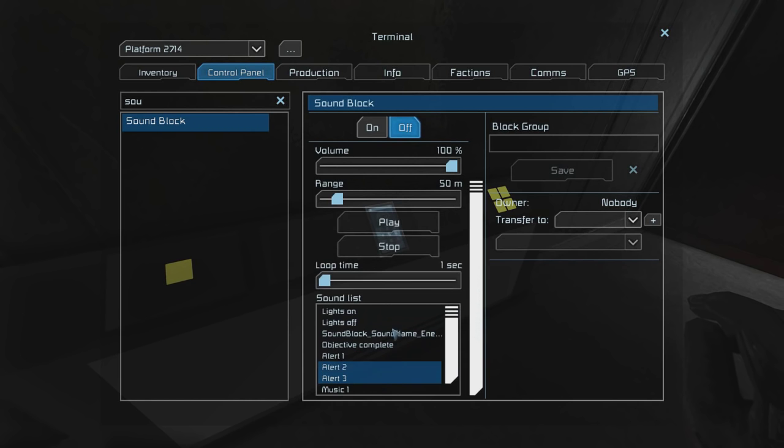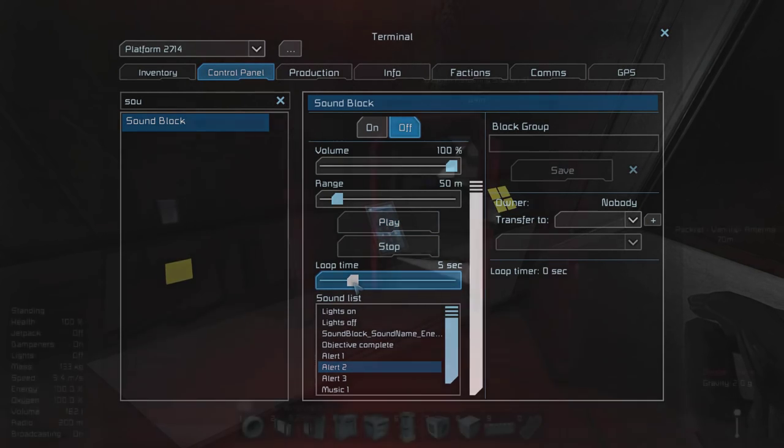For me, I sort of prefer alert 2, but you can use a custom sound or any sound that you like — it really doesn't matter. Then you want to set the loop time for around five seconds. You could probably set it a lot longer than that because the sequence is actually going to turn the block off anyway, so you can set it for as long as you like.